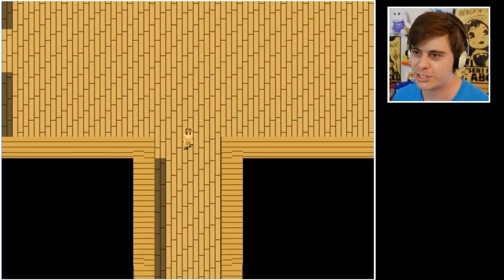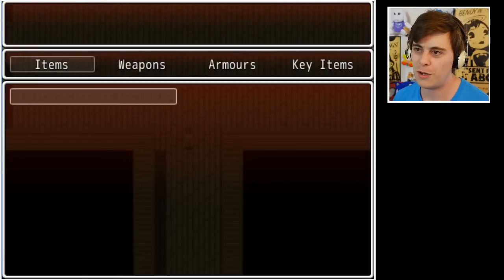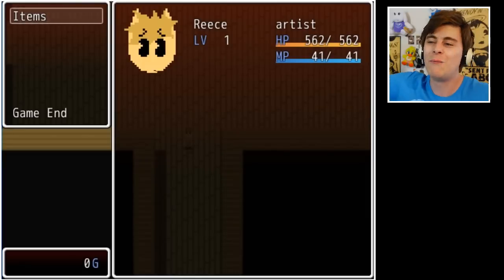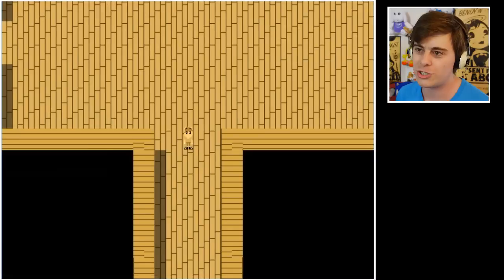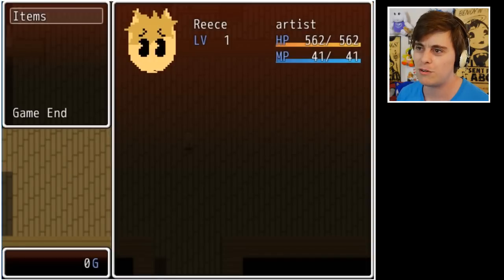This is an RPG Maker game so we probably have a menu — items, we have no items. Weapons, armor, we have absolutely nothing, we just started. Our health though is pretty high for level one — 500, that's pretty cool. The sprites are neat, they really do look like the actual game.